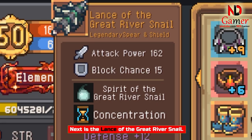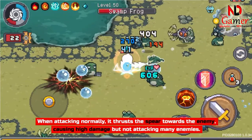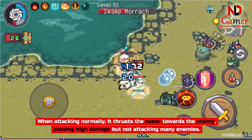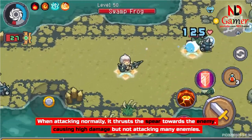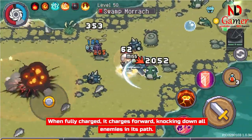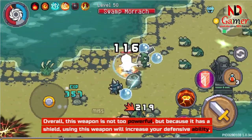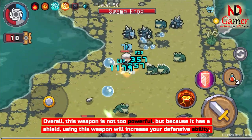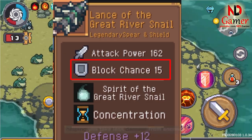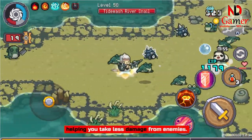Next is the Lance of the Great River Snail. When attacking normally, it thrusts the spear towards the enemy, causing high damage but not attacking many enemies. When fully charged, it charges forward, knocking down all enemies in its path. Overall, this weapon is not too powerful, but because it has a shield, using this weapon will increase your defensive ability, helping you take less damage from enemies.